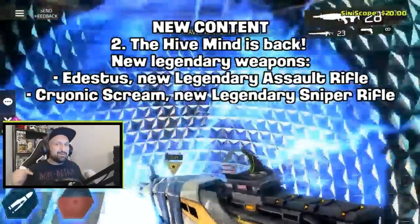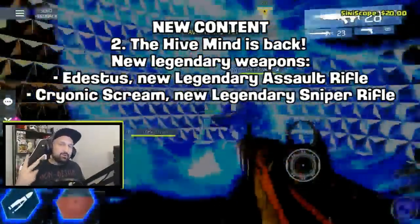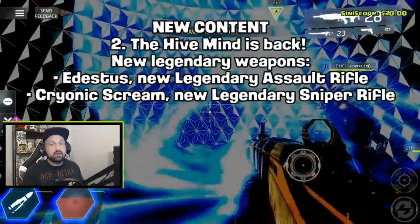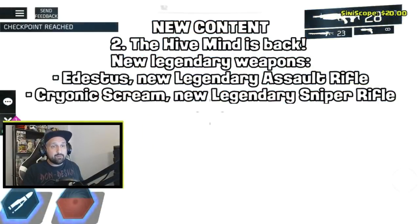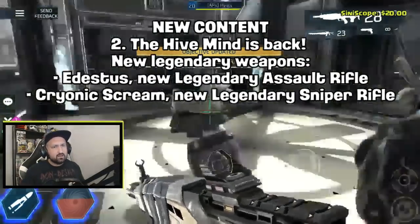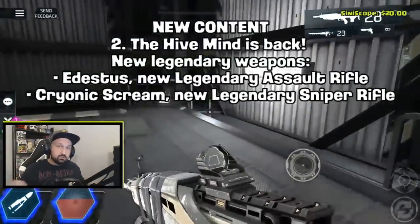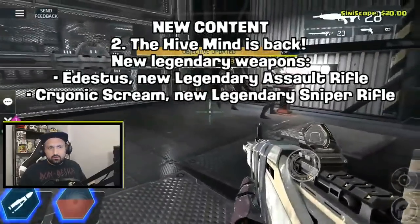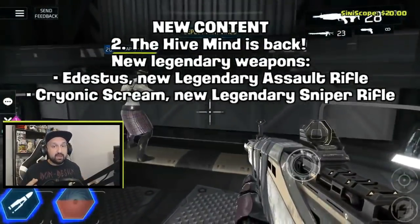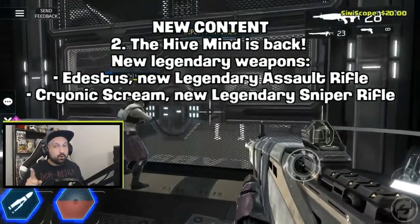New content number two: Hive Mind is back with two new legendary weapons — a new legendary assault rifle and a new legendary sniper rifle. Their names are A-testis and Cryonic Scream, though the names could change between announcement and final release.